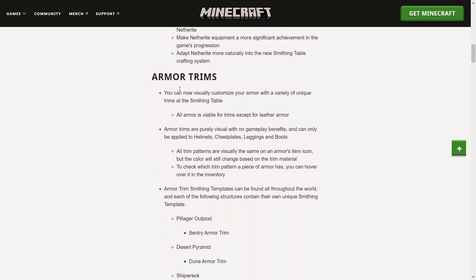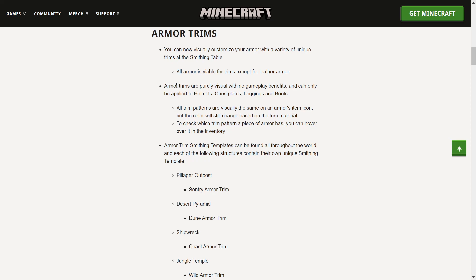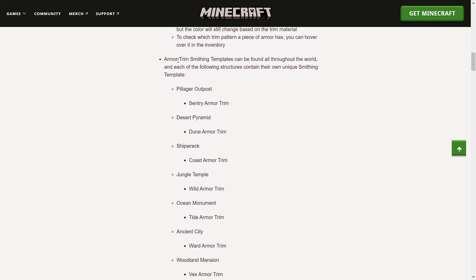You can now visually customize your armor with a variety of unique trims at the smithing table. All armor is viable for trims except for leather armor. Armor trims are purely visual with no gameplay benefits and can only be applied to helmets, chest plates, leggings, and boots. All trim patterns are visually the same on the armor's item icon but the color will still change based on the trim material. To check which trim pattern a piece of armor has, you can hover over it in the inventory.